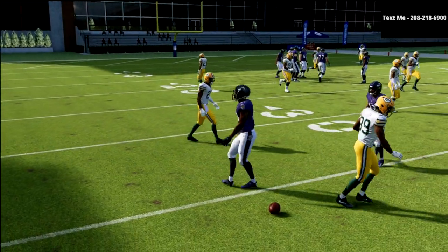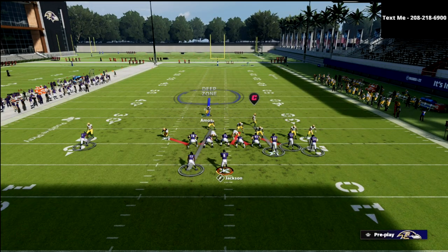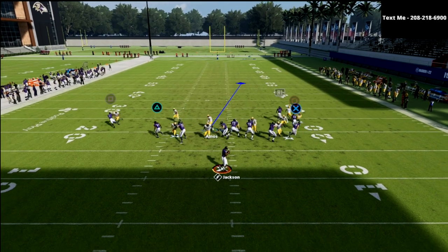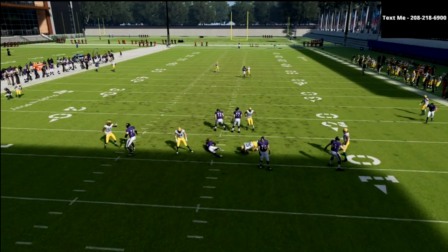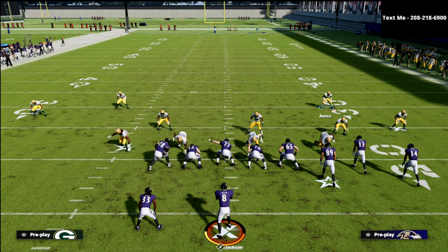I like to do this specific blitz out of man coverage. I really like the cover one linebacker blitz here because it's just a simple five-man. If you want to contain, you certainly can. You'll notice that these contains will really help the A-gap pressure come in fairly consistently. That's a little five-out pressure that you can use out of the 3-3-5 Will.